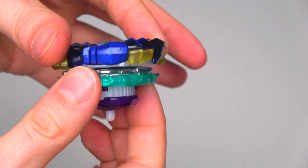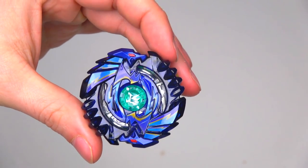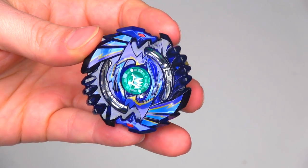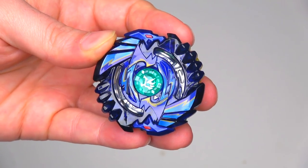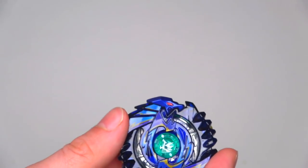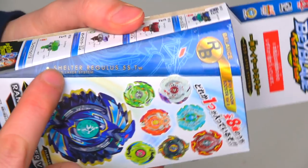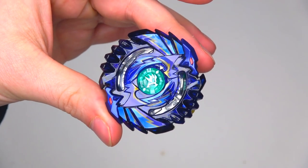If you put this against a left-spin bey it's gonna burst so easy. L2 would literally annihilate this with all the hit points, especially with how bad the teeth are. Just listen to how easy it clicks — it's so bad. A lot of people think Guardian Kerbeus is not that bad, but I think it's terrible against attack beys. This bay is meant to be balanced — Shelter Regulus balance. With teeth like that though, I don't think so.